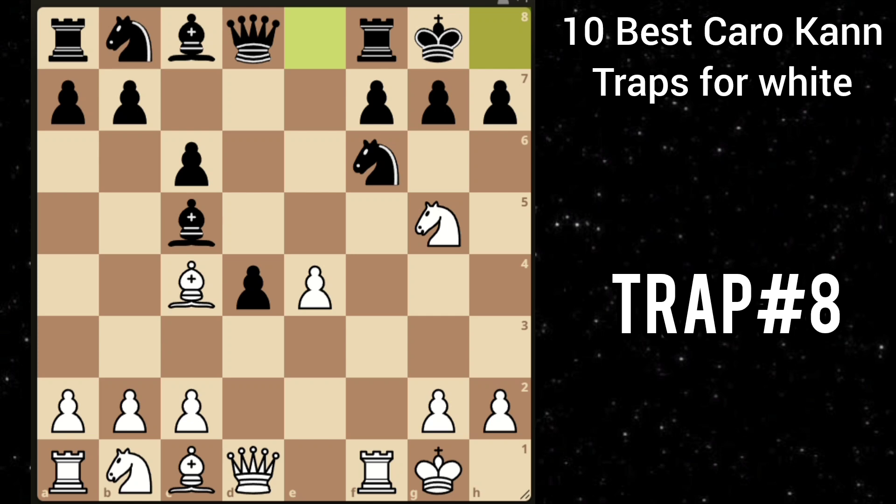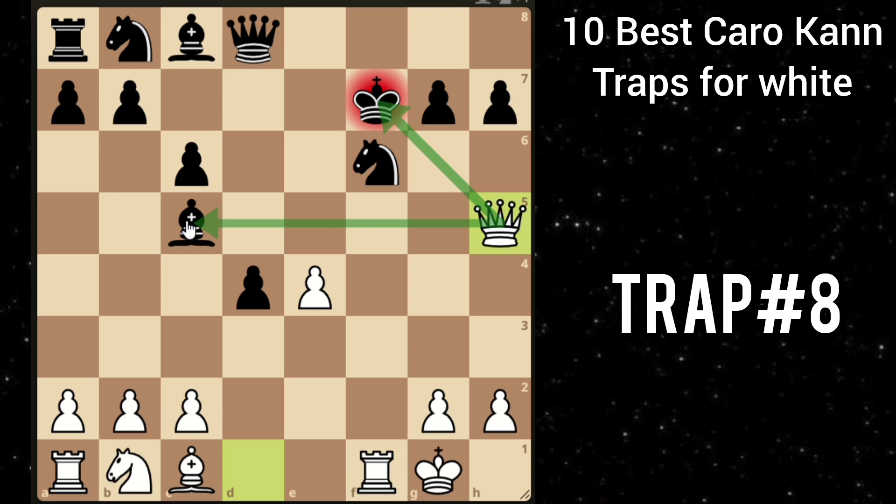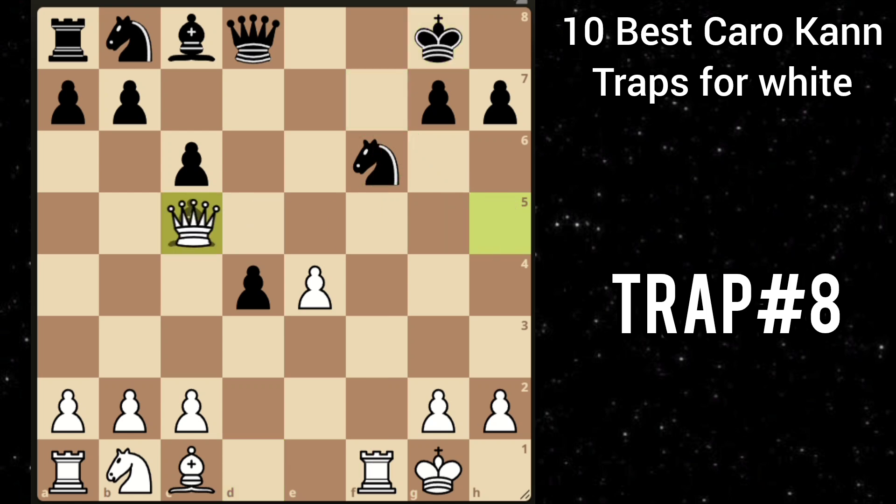But you shock him with this crazy knight takes f7. Now he is forced to recapture with the rook, and then you take with the bishop. And after king takes, it seems like we have lost two pieces for a rook and a pawn. But it's not over yet — because of queen to h5 check, forking the king and the bishop. And also this knight cannot take because the rook is pinning this knight to the king. So king moves and then you can take the bishop. And you are up an exchange and completely winning.